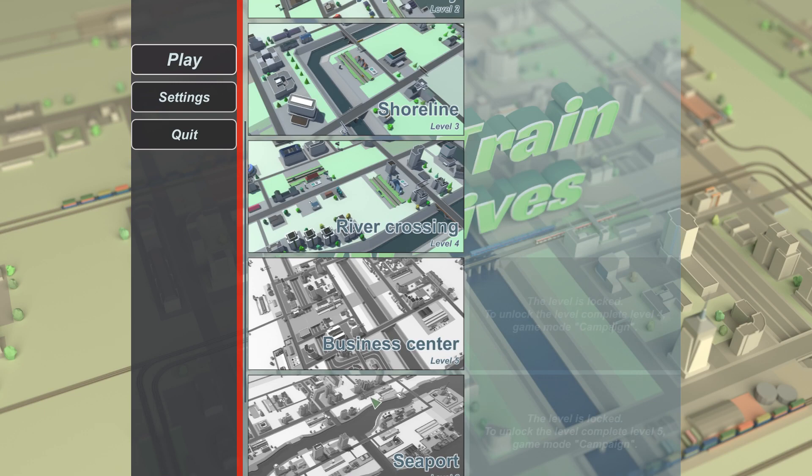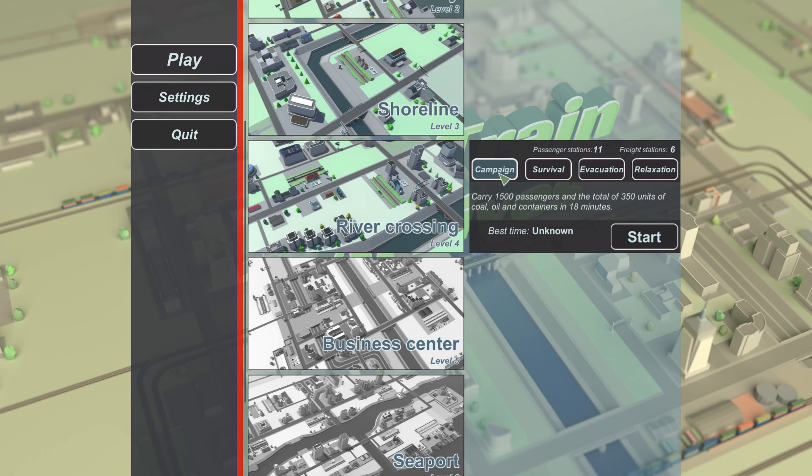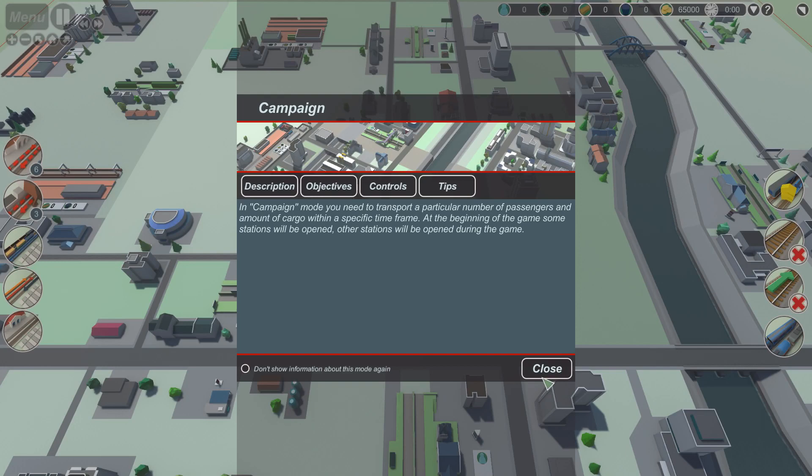So the way this game works is that you have seven levels, and each level you can play in multiple different options. We're gonna play the campaign mode, which essentially gives you a task like carry X amount of passengers in a certain amount of minutes. Then you can also have survival, where you play until you get too high of a queue on any station - really interesting, especially with transfer stations. Then we have evacuation - evacuate 900 passengers to a particular station - and relaxation is kind of like a sandbox mode. We're gonna play the river crossing campaign: carry 1500 passengers and 350 units of coal, oil, and containers in 18 minutes.